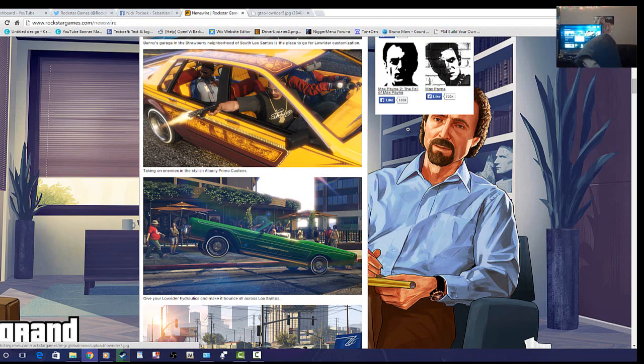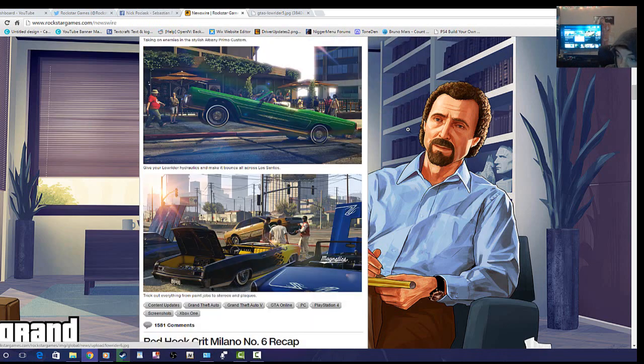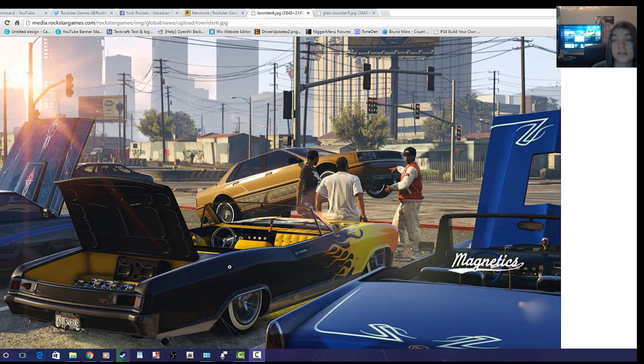Moving on to hydraulics — the car goes up now, so this is San Andreas moves. Now this next picture is a really good one — it looks like a car show. There's so much detail in this one little picture.